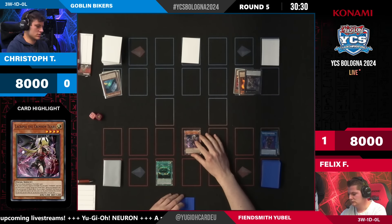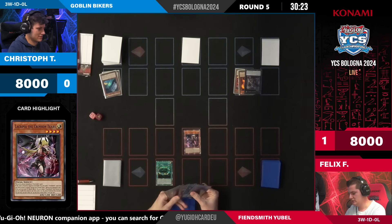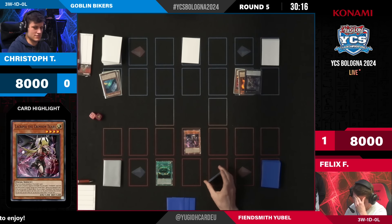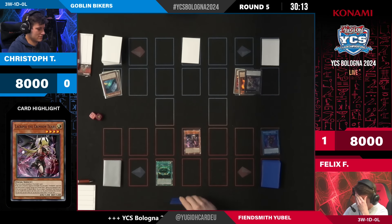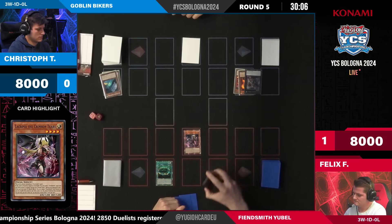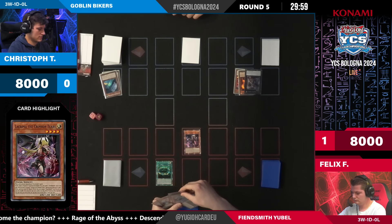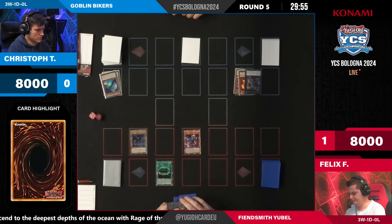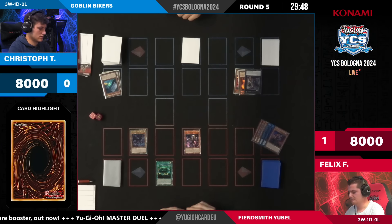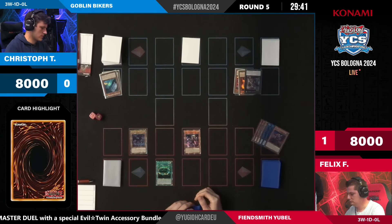Oh, there it is — Ghost Mourner on the Lacrimar! Cutting off access to Engraver is going to be kind of huge here. That Lockbird in general is also pretty good against Yubel. This might be a tough one for Felix. But Christoph can keep himself in the game. Wait — he had Engraver already, discarding it for Opening of the Spirit Gates. Fuwalos was activated and we're just bringing something back from the graveyard with Spirit Gates. The Lockbird doesn't impact this, but what are we going to do now? Engraver in the graveyard — that's great. It was a really really good bait for the Mourner from Felix's side.